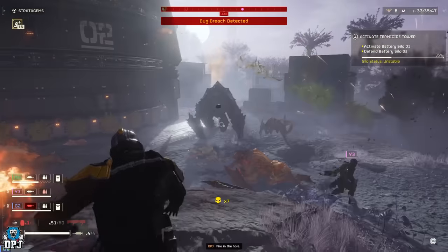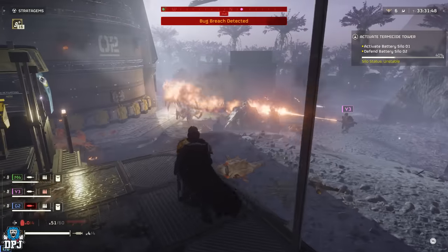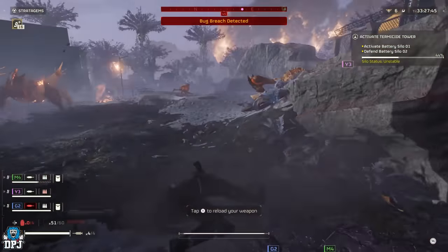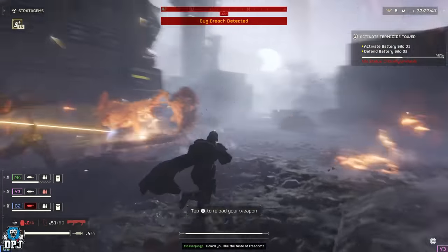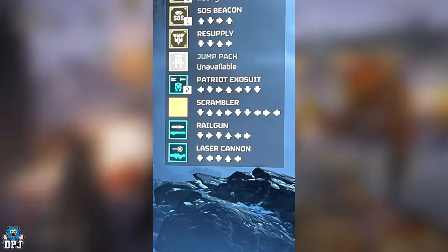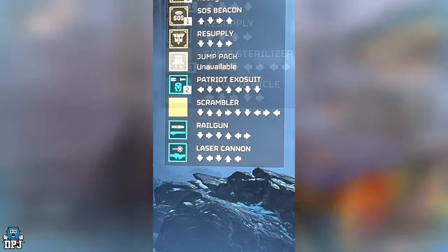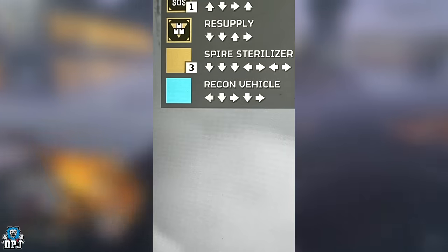We have some new stratagem leaks showing the input codes needed to call these in. Six individual images posted by NoMorning1887 over on Reddit. We can see the Scrambler — I've actually never seen this name before — and we also see the Spire Sterilizer and the Recon Vehicle.